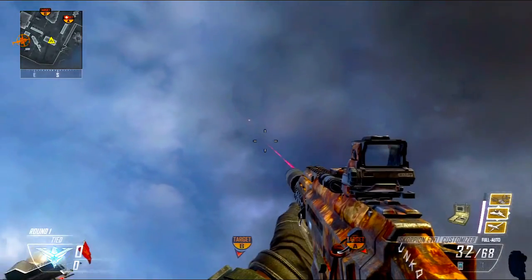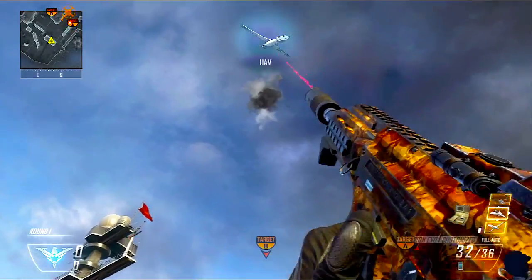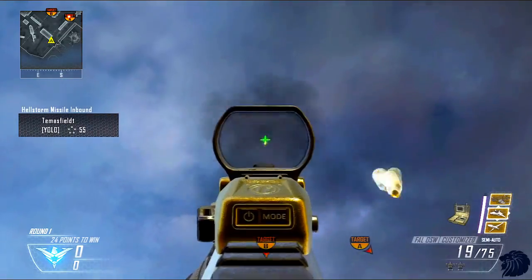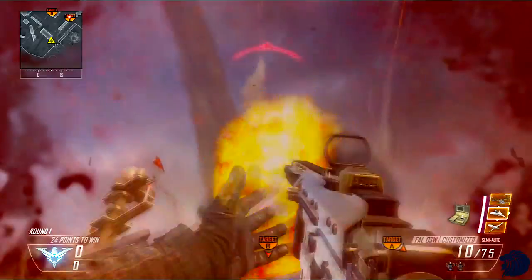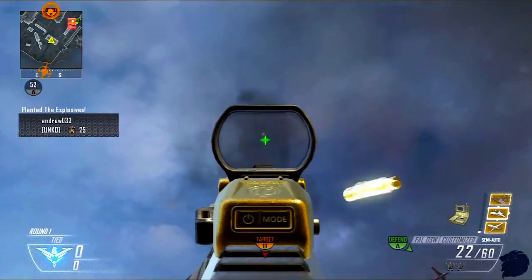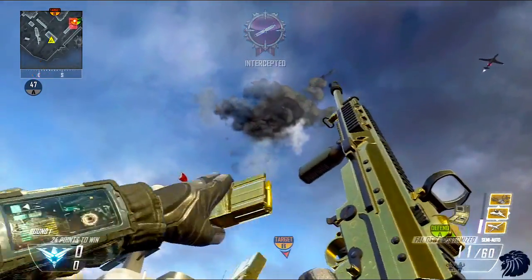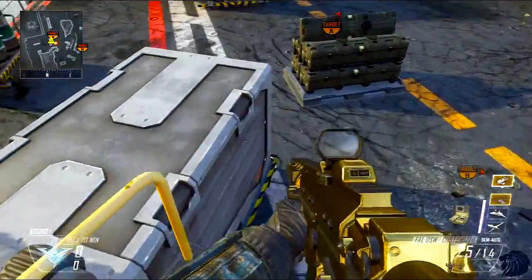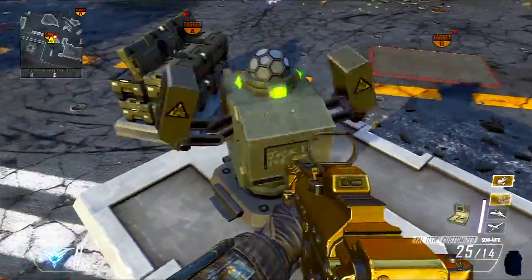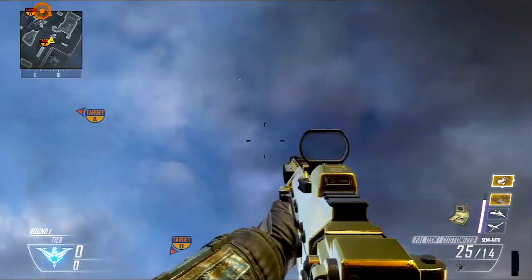Here are normal bullets, which works quite amazingly — that was a Scorpion Evo 3, which is a submachine gun and pretty inaccurate. You can just shoot the thing with regular bullets if you get it before it bursts. That's the thing with the Hellstorm missile: you need to get it before it bursts and you need to get it quite fast. You can see I was being quite inaccurate. I think you need to shoot a little bit behind it and lead the bullets because the Hellstorm is quite fast. But eventually you get it — you do get 125 points and the intercepted medal will pop on your screen. 125 points is actually quite a lot; that will help you with your killstreaks.